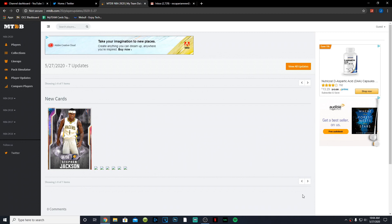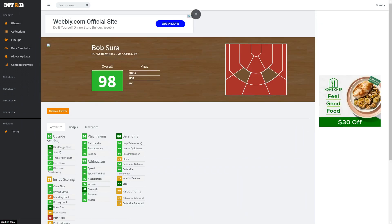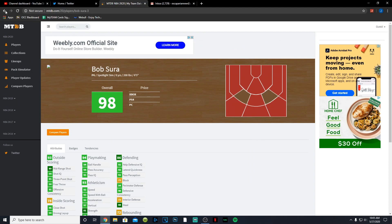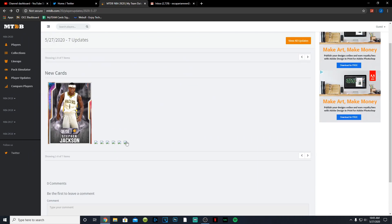Hey everybody, it's your boy coming at y'all with a brand new video. We got some new spotlights and moments — we have Stephen Jackson, Dick Barnett, and Terry Cummings popping up in the triple threat offline vault. We also have a pink diamond Bob Sura and a pink diamond Cliff Robinson, a diamond Thanasis Antetokounmpo, and a diamond Jordan Poole as well. Stephen Jackson and Bob Sura are going to be beasts.